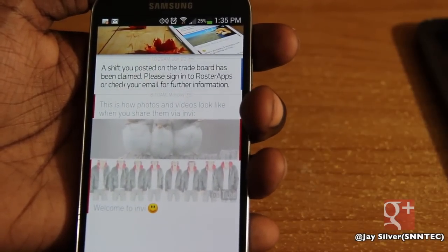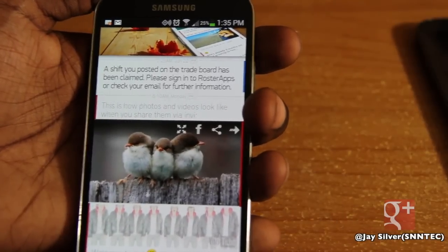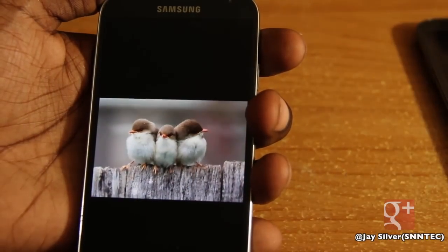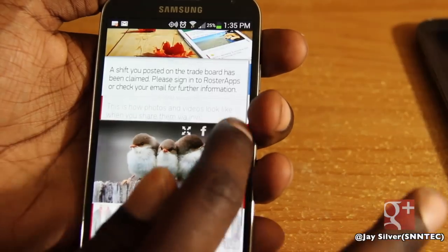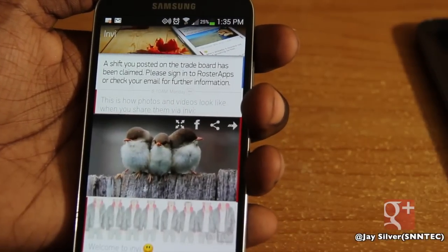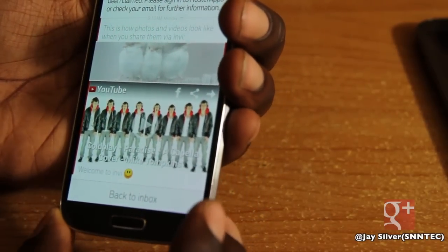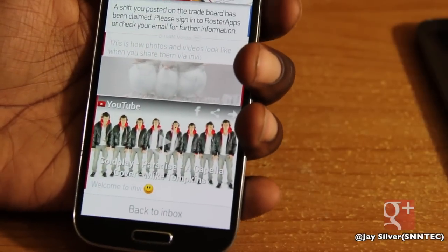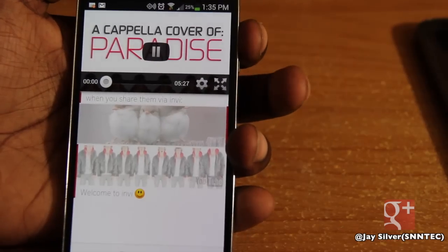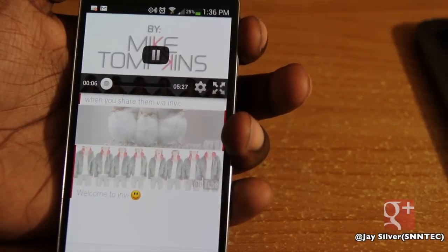It may not be as customizable as Chomp SMS, but I like that if someone sends a picture, it comes in nice and faded. You click it and it gives you the option to share the picture on Facebook, a share icon to send it anywhere, an expand icon to expand it and move it around, and the option to forward it to other people in your text messenger app.